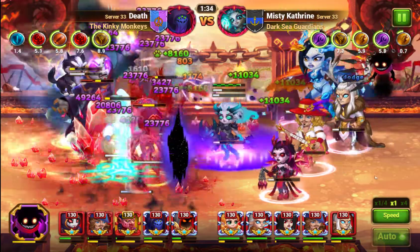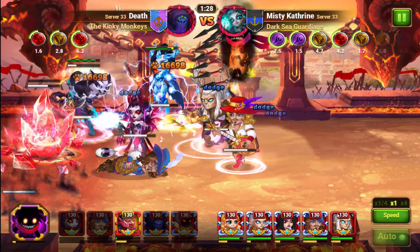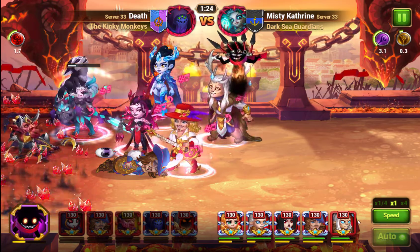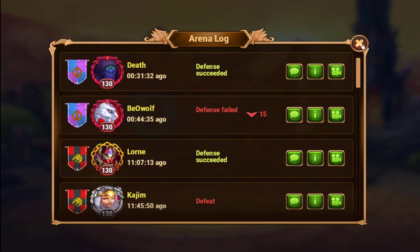Kark just uses ult, but Lars, Sebastian, and Celeste all dodged. And when you dodge, you gain energy equal to the damage you would have taken. So when Kark ulted and they all dodged, they all got full energy, which allowed them to all use their ults and clean up that team for an easy win. Kark didn't do a whole lot of damage, and Astaroth did no damage. So that's the power of Aurora — she's very oppressive to physical attacking teams.